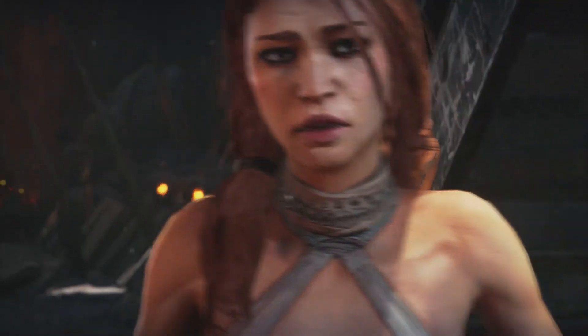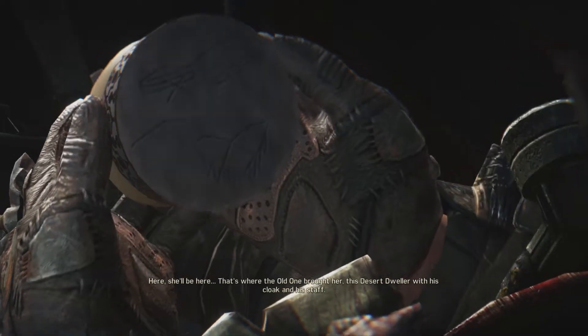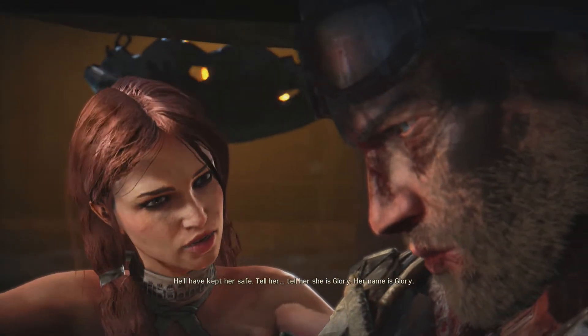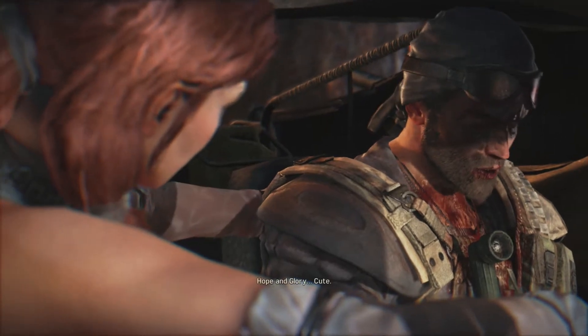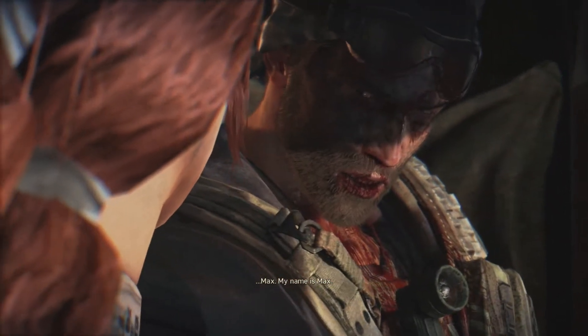Hey! Where is the child? She'll know this. Tell her to trust you. Tell her mama hope is waiting. She'll be here — that's where the old one brought her. This desert dweller with his cloak and his staff. He'll have kept her safe. Tell her she is Glory. Her name is Glory. Hope and glory. I don't care about the blood on your mouth. I never asked you your name. Max. My name is Max.